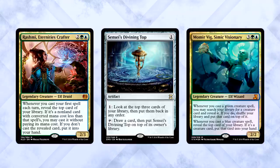Not done with Rashmi yet. Do you even understand the synergy with Sensei's Divining Top in Commander? What about Momir or Vig? Everything triggers at the same time and you stack them — that's so much card advantage. Use his first ability, put something on top, get it with your Rashmi cascade. Is this even fair? No, it's not. Rashmi is ridiculous.